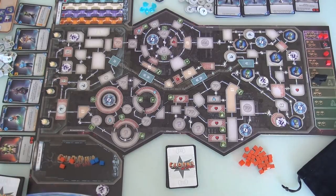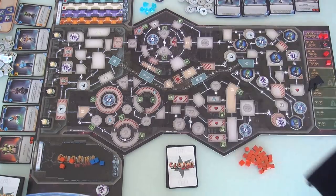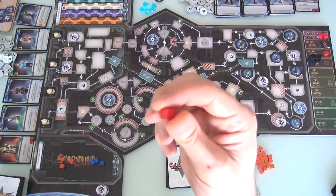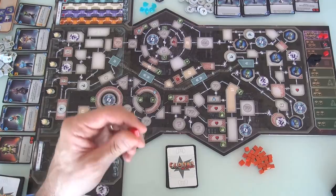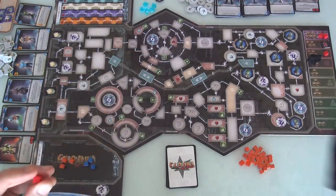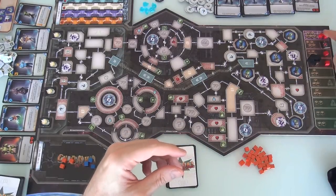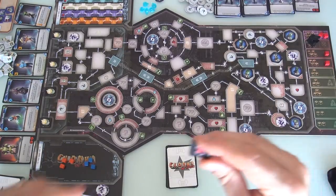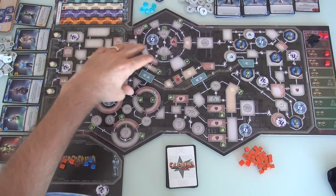Now everybody else has to get to a different escape pod, which might change how they're planning to travel. Also, as Lord Eraticus gets more and more angry - meaning we're drawing more and more cubes from his bag - he starts throwing Bounty Hunters into the mix. When he's going to attack, all our Clank plus the Bounty Hunter goes in, and if the Bounty Hunter gets drawn out of the bag, every player gets hit. As he gets more angry, he'll throw more Bounty Hunters, and he'll clamp down security with a protocol that blocks off the Hyperlift.